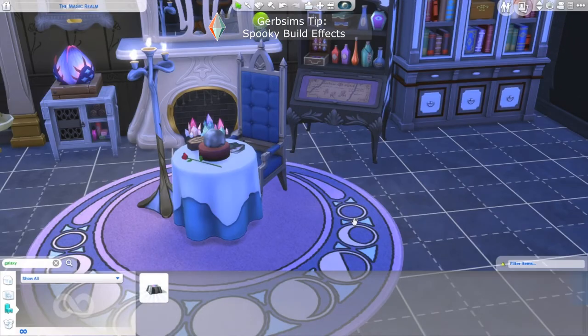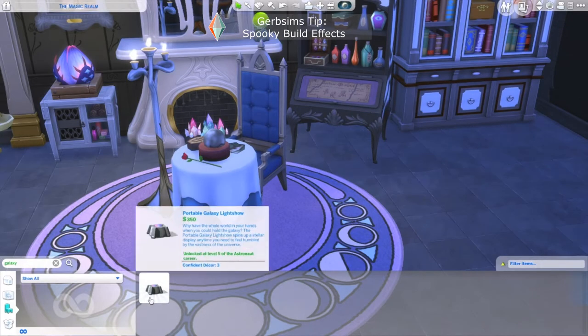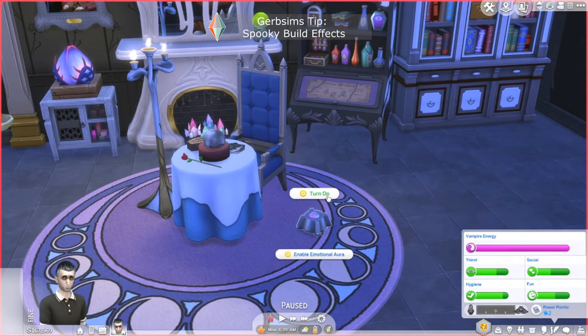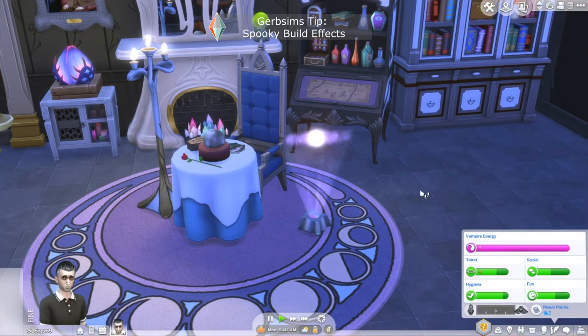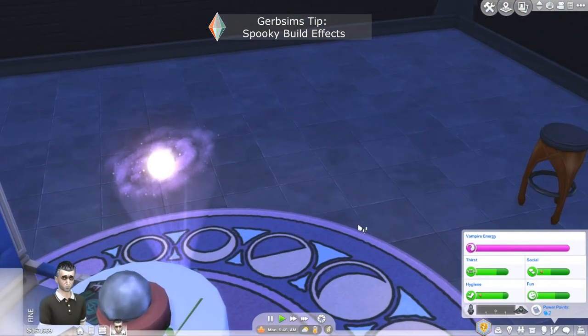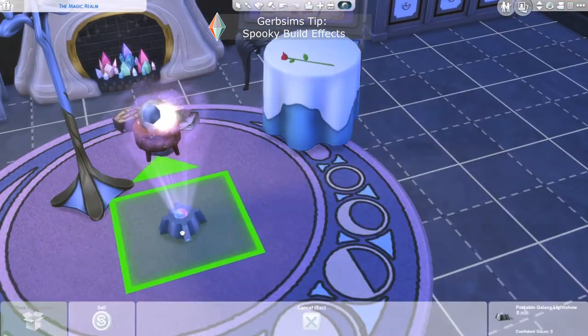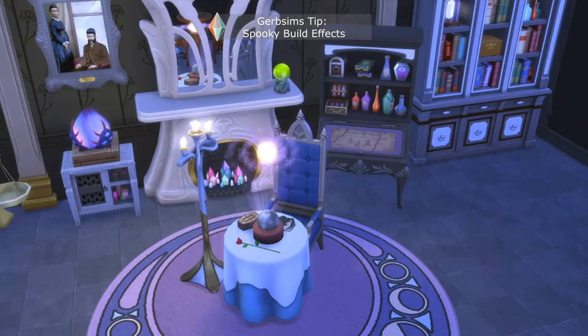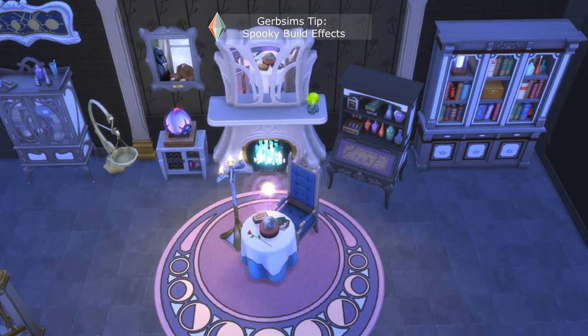Now let's say you want your fortune telling to be a little bit more universal. We're going to grab the galaxy light show from the base game and put it in live mode, and we're going to turn on the galaxy. This is the special effect that comes from this object — I'm obsessed with it. So let's go into build mode and do the same thing we just did with the cauldron and the potions. And now in live mode, we see the whole universe in front of us. It's super simple, no custom content, just what's in the game already.